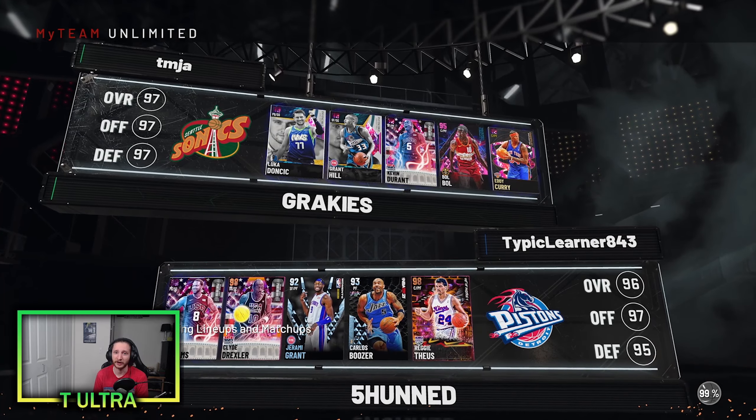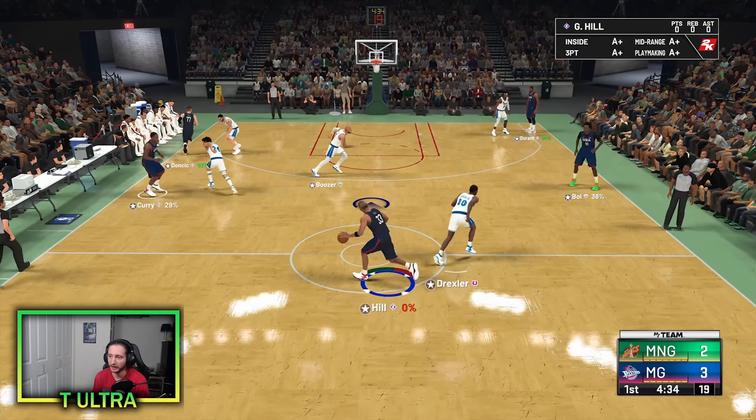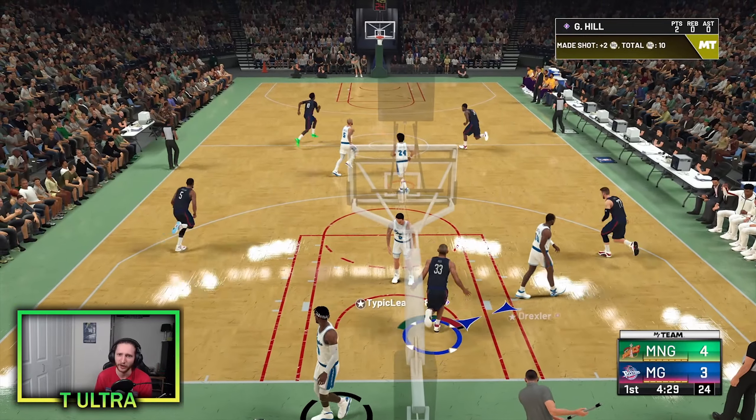Alright, here's our matchup and we're about to have some fun here with Grant Hill. Grant, let's take a look at these dribble sticks. Here is his behind the back — ooh, that's actually really nice — and it is going to get him a wide open lane to the basket. And he gets his first bucket of the game. Let's go!